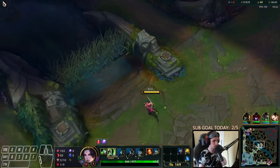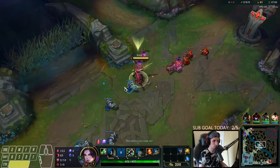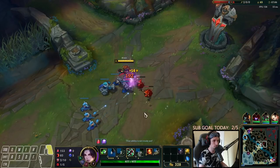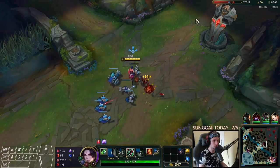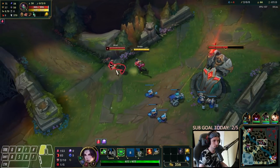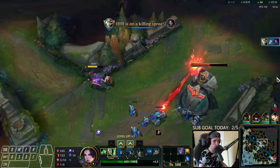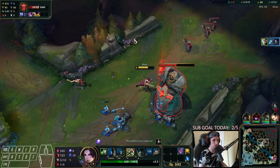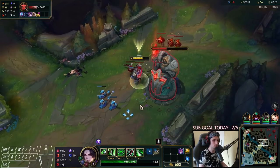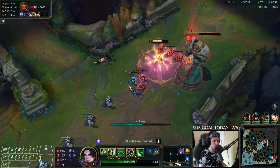Let's push it up all the way — Kha'Zix is currently top side so we don't have to worry about him. That's definitely the beauty about playing Riven and getting kills early in mid. Even if Akali walks this way I will still kill her. Even if she tries to roam, I will kill her. If she tries to go way back to lane, I'll definitely kill her too. She doesn't have much of a chance.